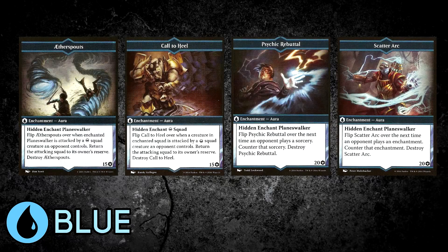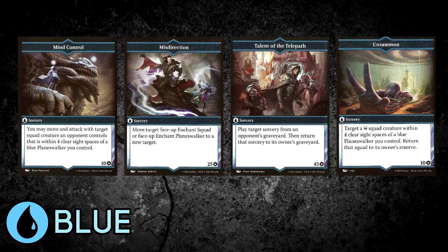As for Blue spells, these are arguably some of the strongest in the game — or at least the most annoying. Rather than buffing your troops or debuffing opponents, they're all about screwing with your opponent's strategies. There are only four enchantments, but two unsummon an opponent's squad, completely removing them from the battlefield until resummoned, and the other two counterspell an opponent's enchantment or sorcery. Played at the right time, this can completely ruin an opponent's turn or their overall plans. Sorceries are again all about disruption: Mind Control is really powerful, Misdirection steals an enchantment, Talent of the Telepath lets you cast an opponent's spell back on them, Unsummon gives you another creature-return, and Selective Memory lets you cast any of those twice. Stupidly strong.